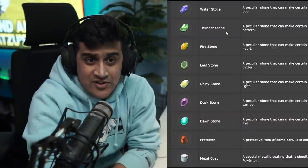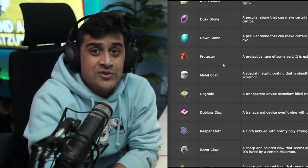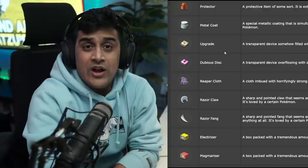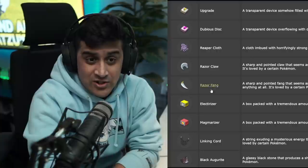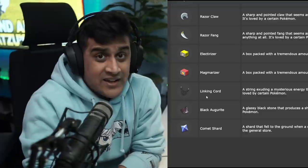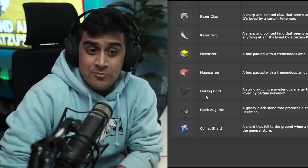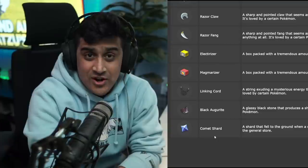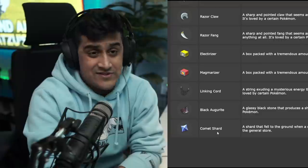You can also get Waterstones, Thunderstones, Firestones, Leafstones, Shinystones, Duststones, and Dawnstones. Then you got the Protector for Rhyperior, Metal Coat for Scyther to get Scizor or for Onix to get Steelix, the Upgrade and Dubious Disc to evolve Porygon into Porygon 2 and Porygon Z, the Reaper Cloth, Razor Claw, Razor Fang, Electurizer for Electivire, and Magmarizer for Magmortar. The Linking Cord lets Pokemon evolve that used to require trading — just get a Haunter, use a Linking Cord, and you get Gengar. A Black Augurite turns Scyther into Scizor. The Comet Shard is the most expensive item you can sell to a shopkeeper, so find those and sell them right away.